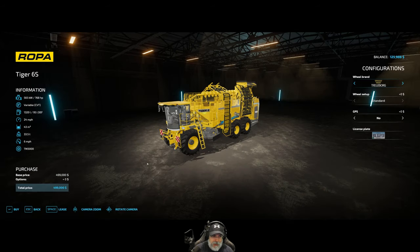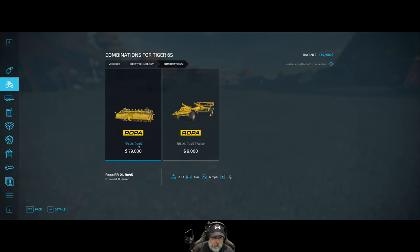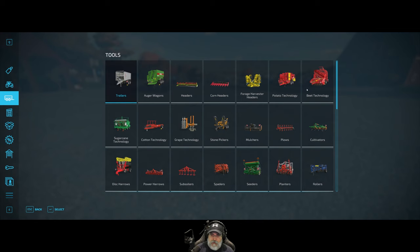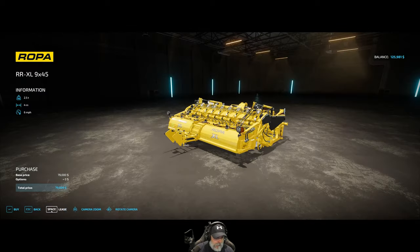And then we want the header — okay, what was the header again? It was the RRXL945. So beet technology, this guy here. That's a four meter header versus a 2.7 meter header. We definitely want the bigger header, so we have to get this one. And we got that going.